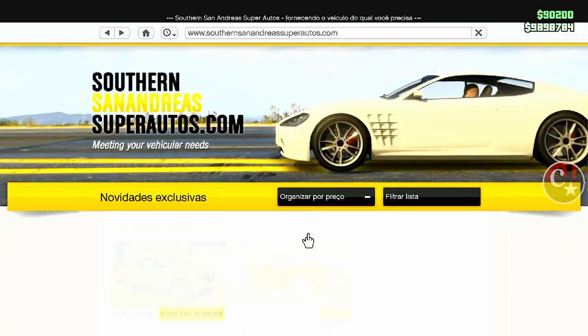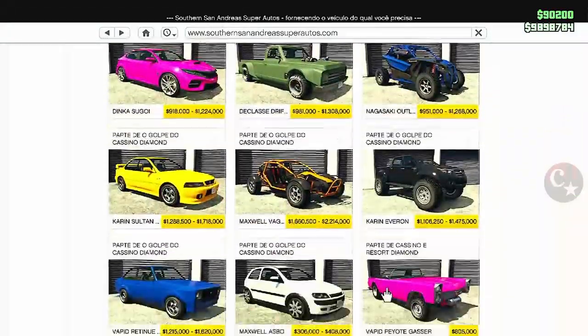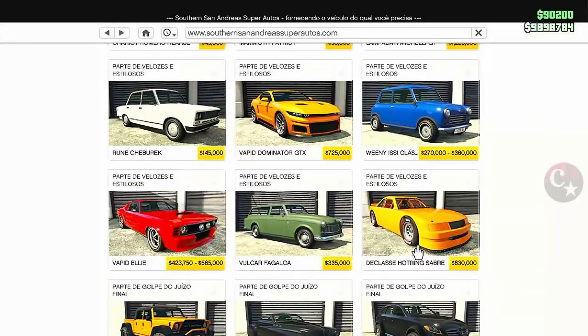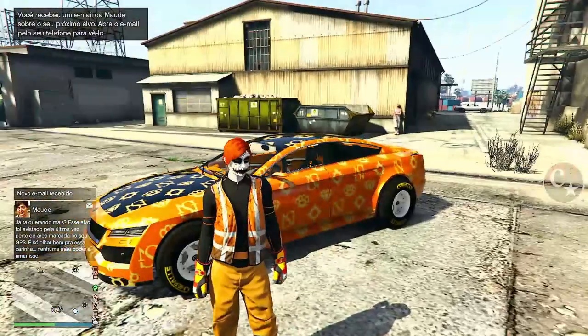Também você pode passar uma tunagem para ele e as estampas ficam liberadas. Ou então o Hot Ring, que é o carro das estampas. Mas para quem não tem as estampas liberadas, tem que fazer as corridas do RC Bandito ou do próprio Hot Ring para liberar todas as estampas.